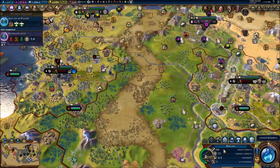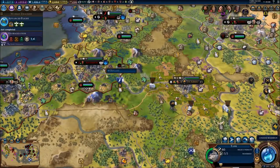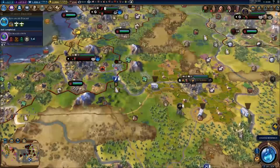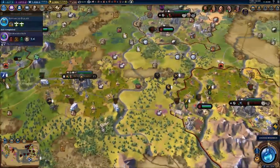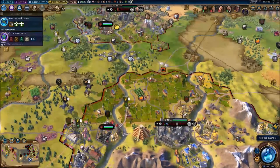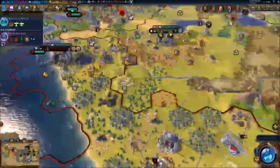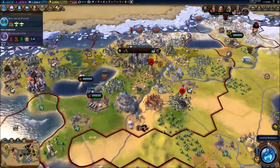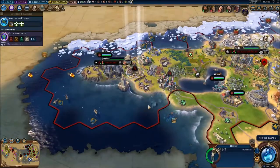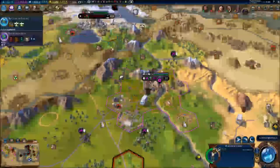We can upgrade these planes to fighters — might as well do that now. I can't move them because I just upgraded them, but we've got fighters. They're too far away though, that's not good at all. My planes will have to do the job for now. I don't like this — I'm in the middle of a bit of a worry right here.